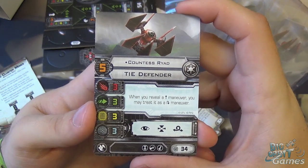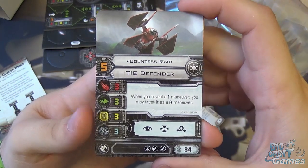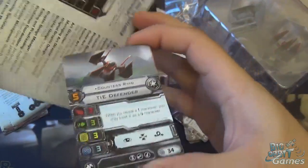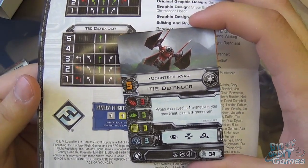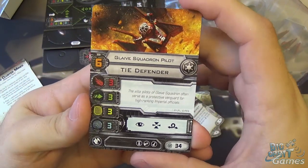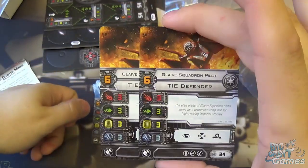Then we have Countess Ryad at pilot skill 5, stats 3-3-3-3, same upgrades and actions. Her ability: whenever you reveal a straight maneuver, you may treat it as a K-turn maneuver — that really opens up the dial. Taking a quick look at the TIE Defender dial, you've got some good forward turns and they're green too, so it's going to be a very maneuverable ship, though it does clock in at 34 points. Then the Glaive Squadron Pilots, your generic TIE Defender at pilot skill 6 — no abilities, same upgrades and action bar, also 34 points, but you can take two of them.